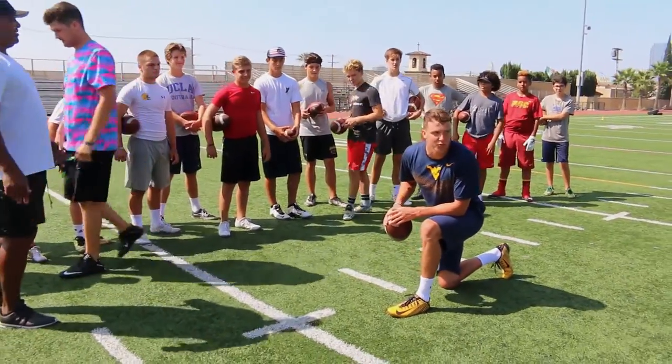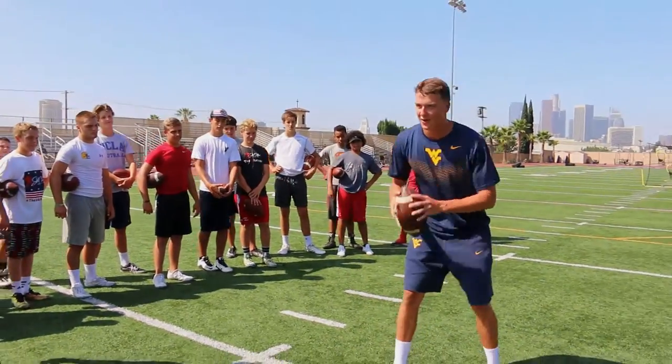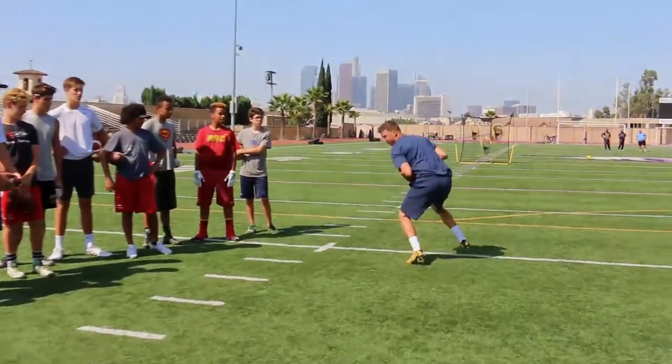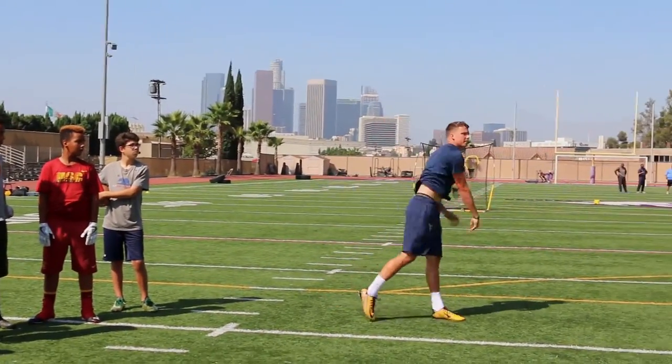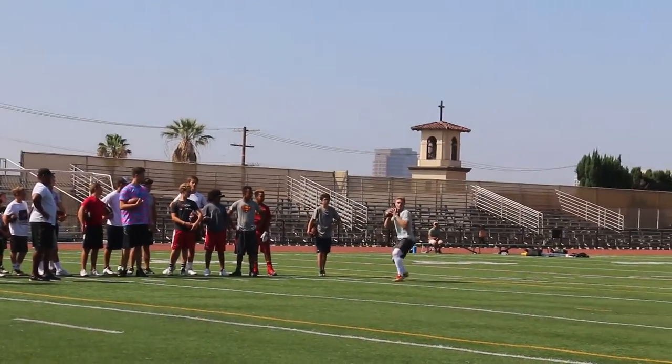Double right, F counter, purple four Peter, Y south, F below — on one, on one. Ready? All right, here we go. White 80. Set, go. Safety flies, corner falls. Woo — two for two! Lights up. Safety check.